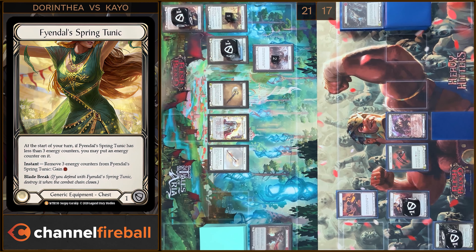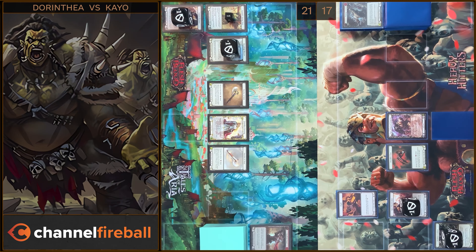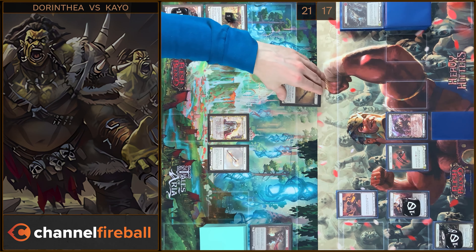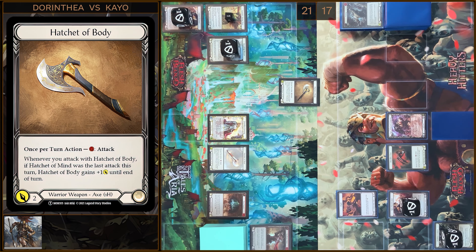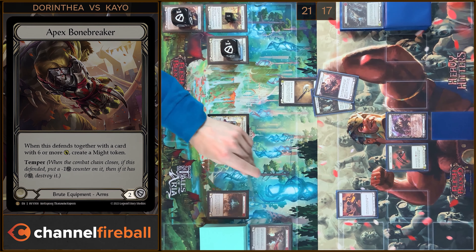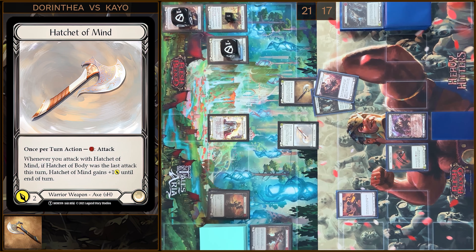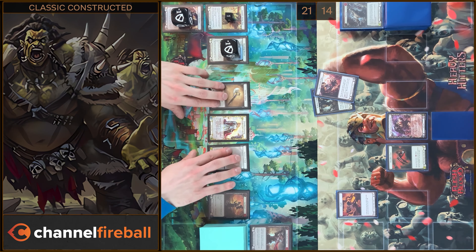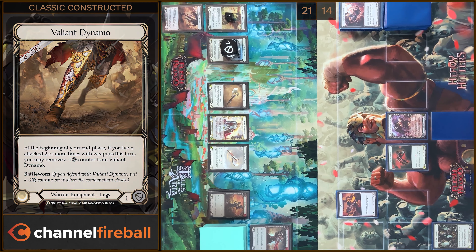I'm gonna start with Tunic. Next I'm gonna destroy Agility tokens and play Hatch Attack Body — pay one, two damage, go again. Block two. No reactions. I will play Hatch Attack Mind — pay one, three damage. No block, no reactions, take three. That's all. Let's move to my end phase. I'm gonna remove a counter from Violet Dynamo and pass it on to you.